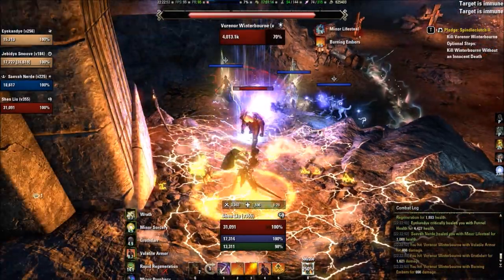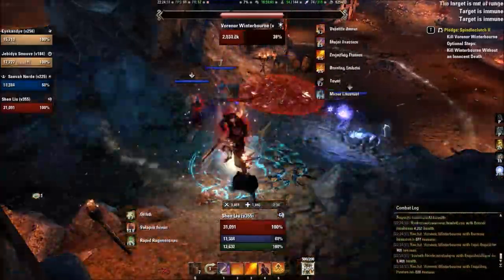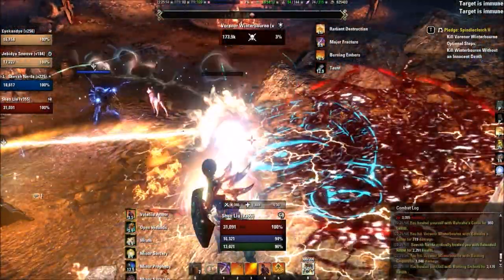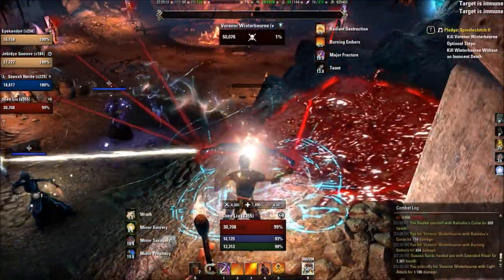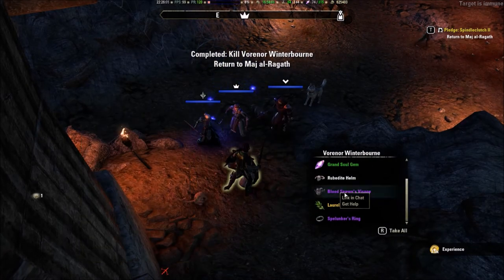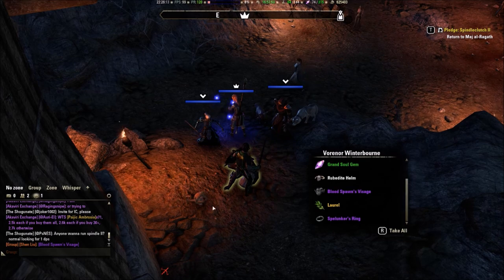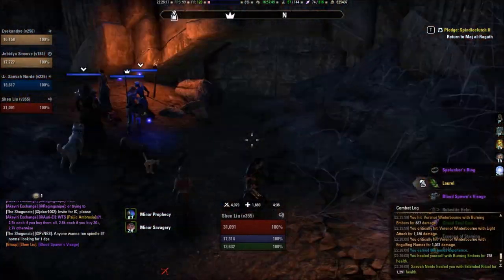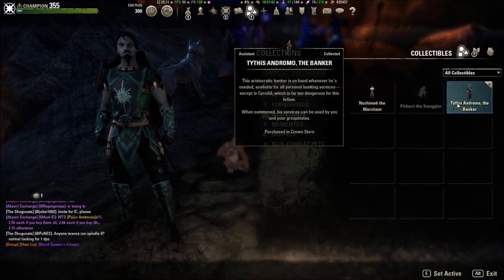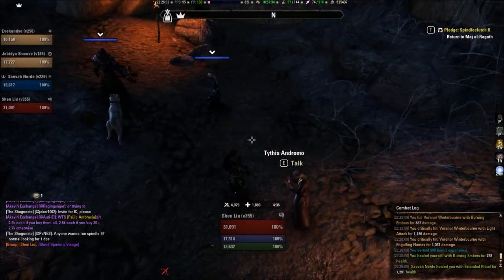Not very difficult at all. Just gotta watch out for those animations. He's not a very difficult fight — you can burn through the damage as he heals, or at least cancel it out. Here we go — the execute phase — and he's down. That's Spindle Clutch 2. Very easy. The final boss is a lot simpler than it was in Spindle Clutch 1 — this boss doesn't have any one-shot mechanics at all. So this is a nice dungeon to start off with if you have a little bit of experience with the vet dungeons. The only tricky boss is Praxenduar. That's it for this video — thanks for watching, and I'll see you guys in the next dungeon.